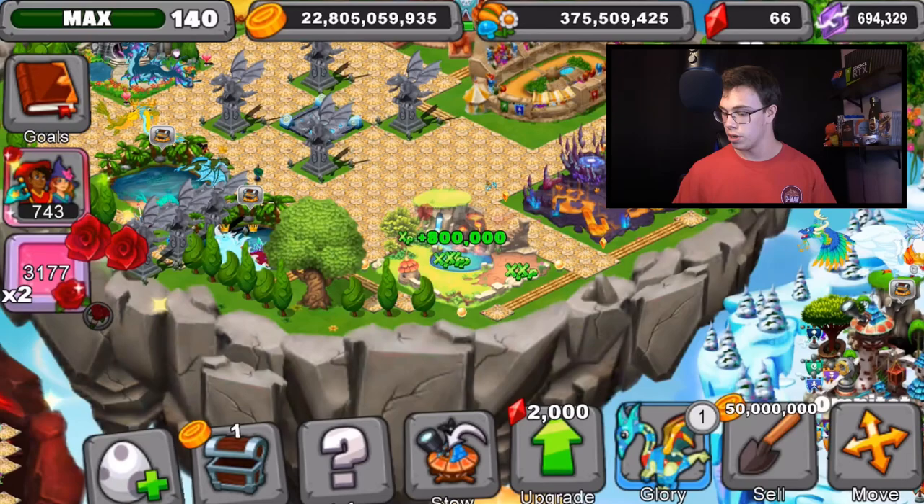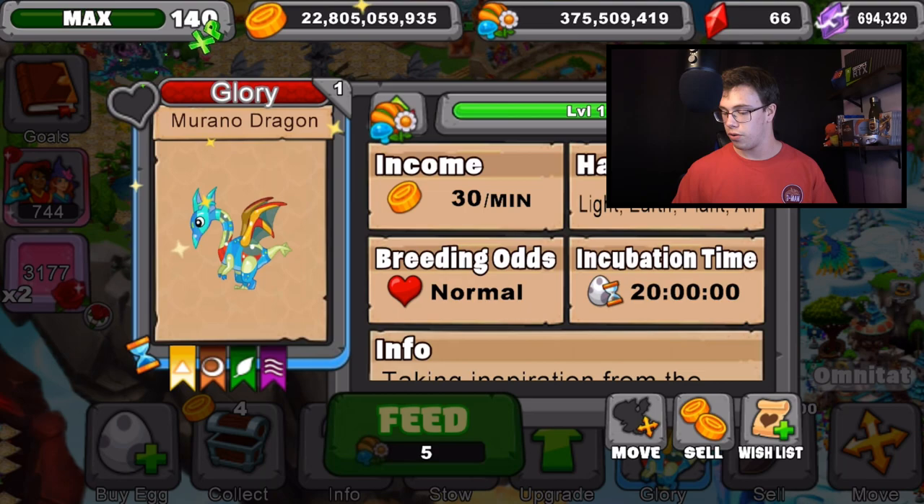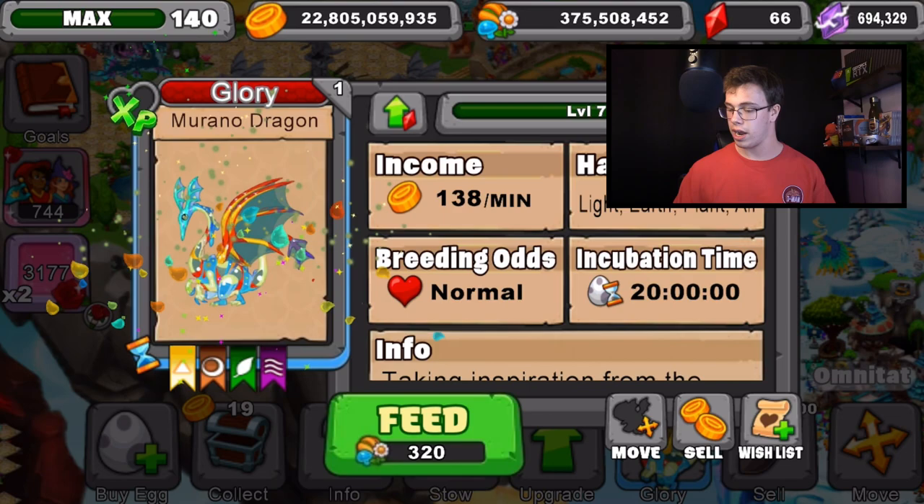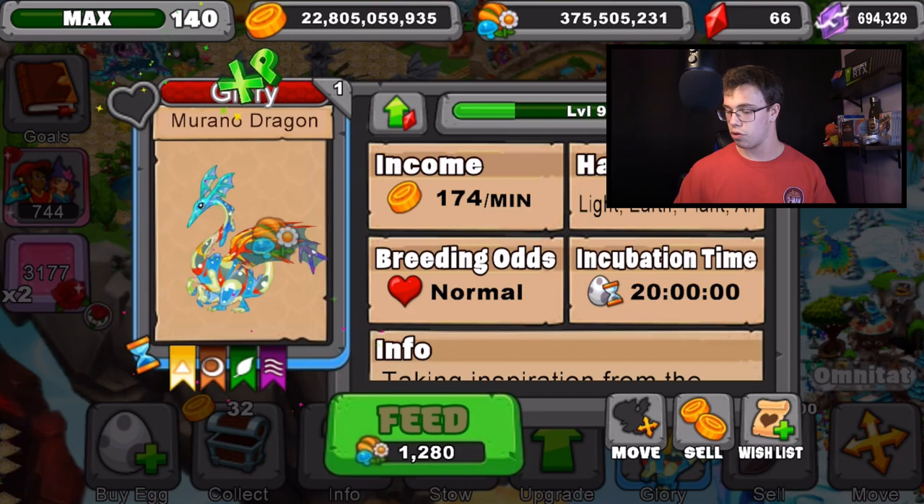What we're going to do is take this dragon to level 4, then level 7, then show you guys all the max info. Here we go — level 4 for its teen form. Here's the teen form of the dragon. Now let's take it to level 7 for the adult form. Here's level 7 of the dragon at its adult form. Now let's take it to level 20 to get that max info. Let's do this real quick, shouldn't take me too long.